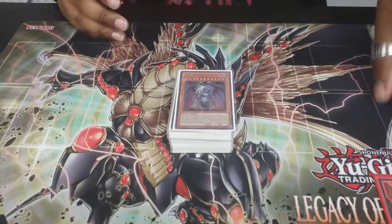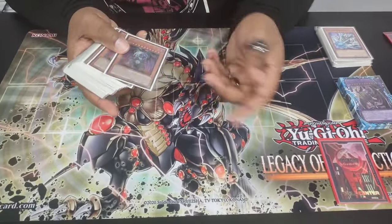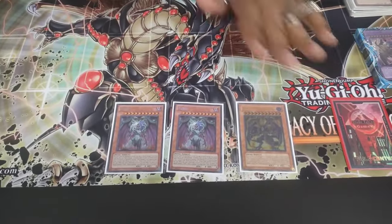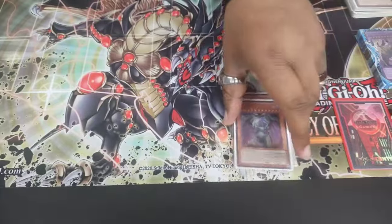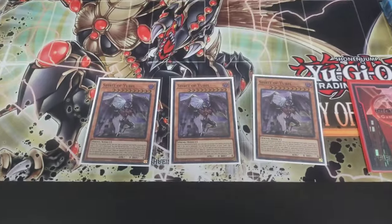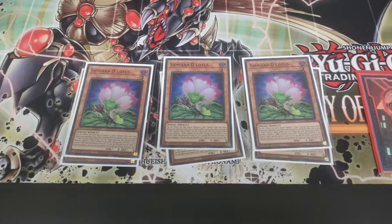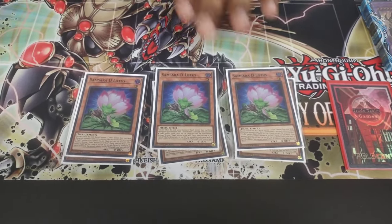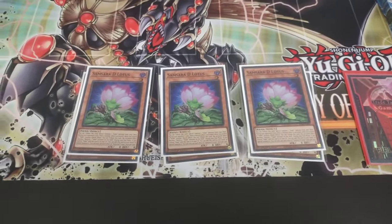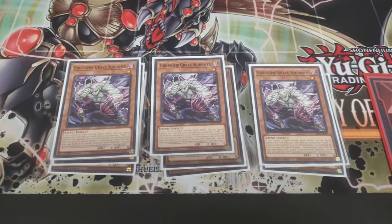Let's get right into the deck profile. The U-Belt engine: we play two U-Belt and one Terra Incarnate — I think that is the perfect way to play it right now. We do not play Ultimate Nightmare. We play three Spirit of U-Belt — that is absolutely mandatory, you must play three. We are playing three Samsota Lotus — this card is your starter, you want to play three. The game doesn't really start unless you get to this card.